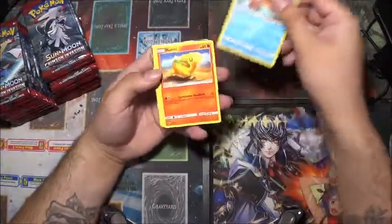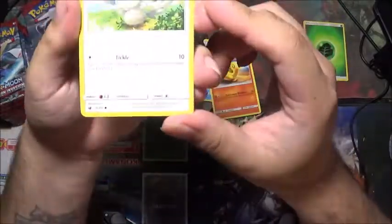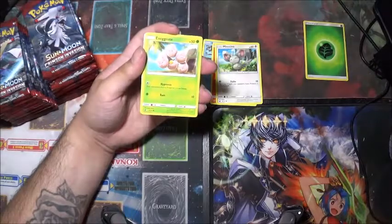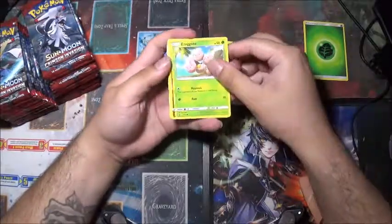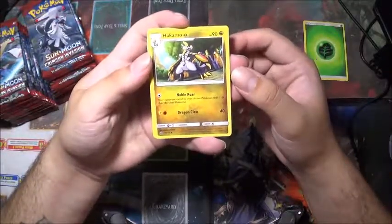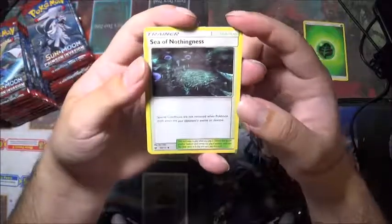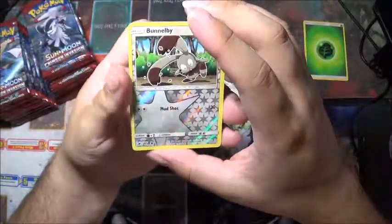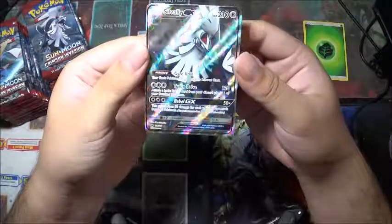To start it off we have Swinub, Nummel, Mincino. It's a little hard to read because of my light on these — actually let's see if we can turn it off a little bit. We have Exeggcute, Jigglypuff with a double slap, Hakamo-o. Sea of Nothingness — let's get that one close so we can read it. Diggersby — a shiny Bunnelby.